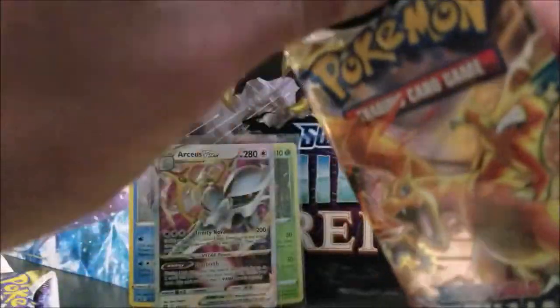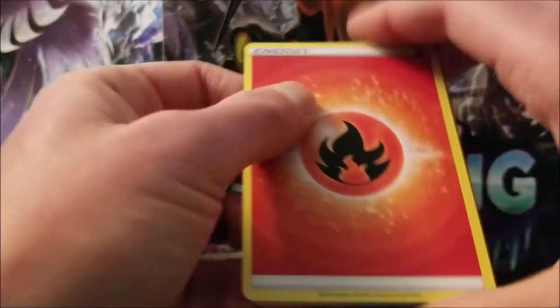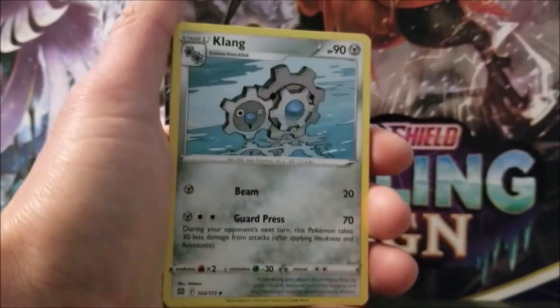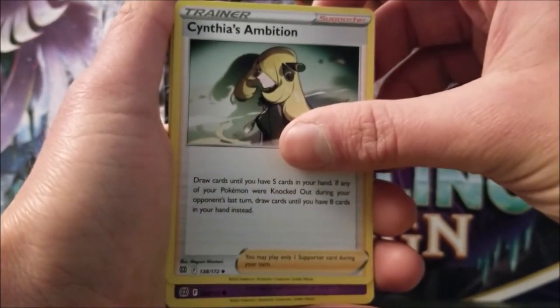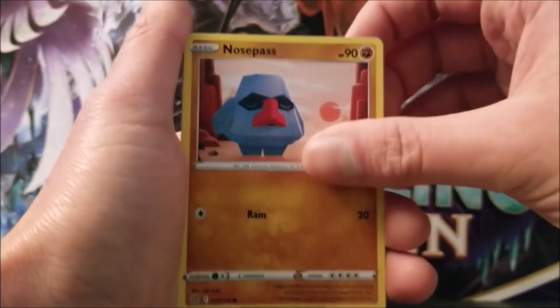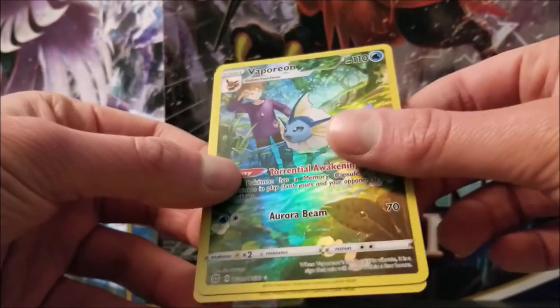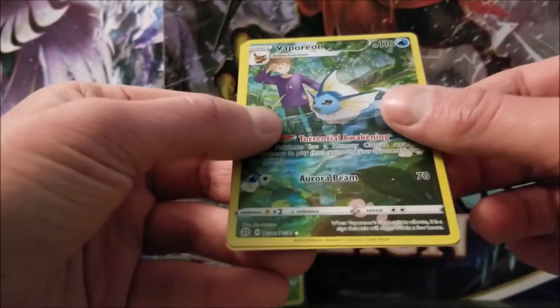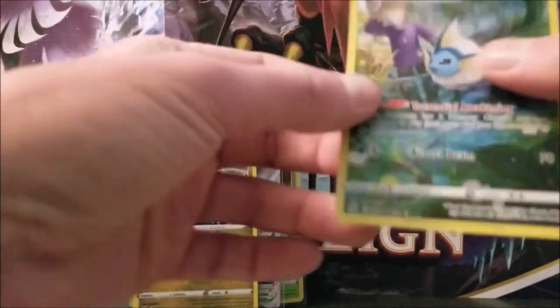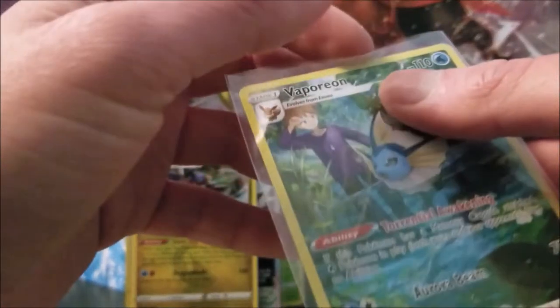Next pack — Charizard. Another green code. Okay, fire energy. Barry. Klang. Cynthia's Ambition — excuse me. Baltoy. Snom. Nosepass. Milcery. Cubchoo. Reverse — oh! This is not a reverse. It's the Vaporeon from the Trainer Gallery. Very nice. And a Garchomp. I'll put Garchomp there and get a sleeve for Vaporeon. Very, very nice.